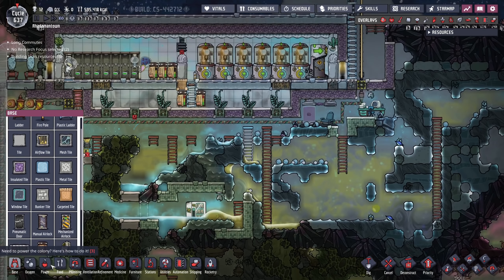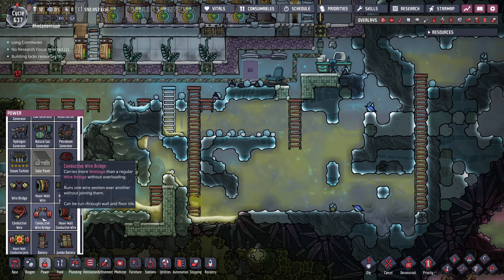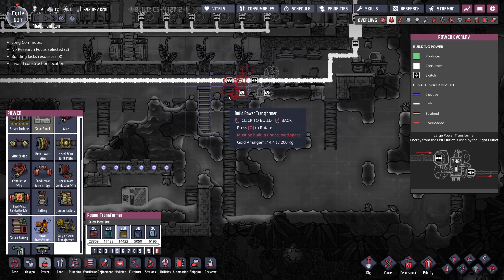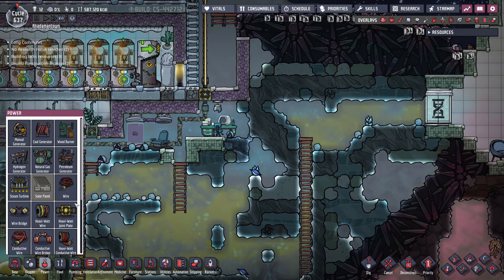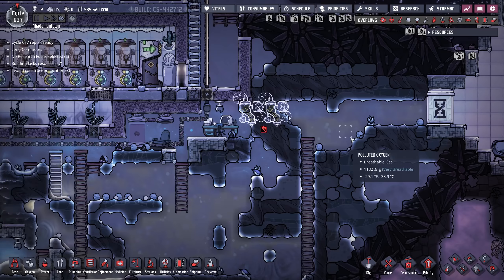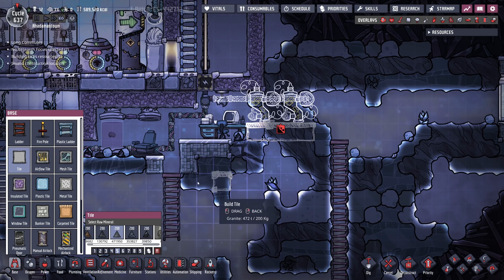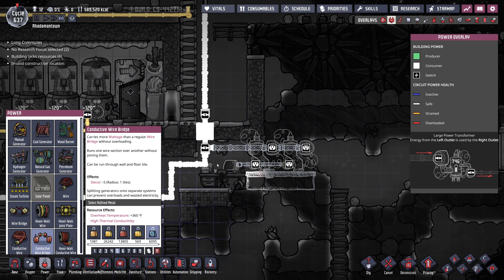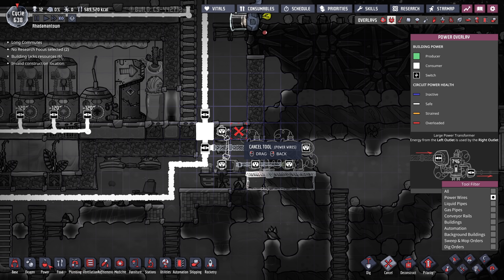I'm going to add the power transformers down here — I don't care about the cold biome. Power transformers like this should do. We'll carry the heavy watt wire out, put a platform underneath, and then conductive wire with a conductive wire bridge. That will give us the ability to carry 4K power up there.